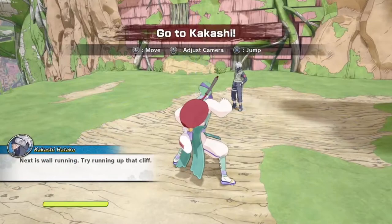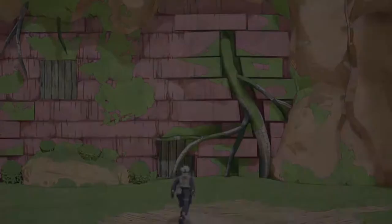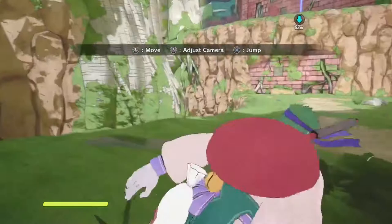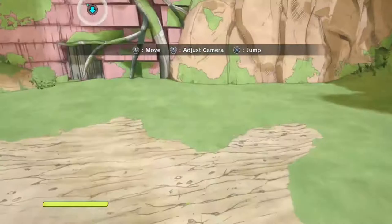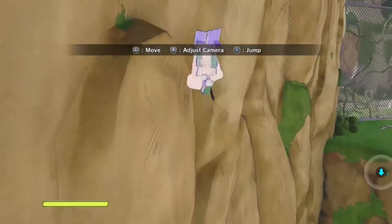Next is wall running — try running up that. This is what I want to show you guys. Most of you guys run up the side — hold on, let me let the game finish talking first. See, the game teaches you the bare minimum. You really want to do the chakra jump plus your regular jump at the same time, because if you do them at the same time you go so much faster. You can do it off the walls and everything.